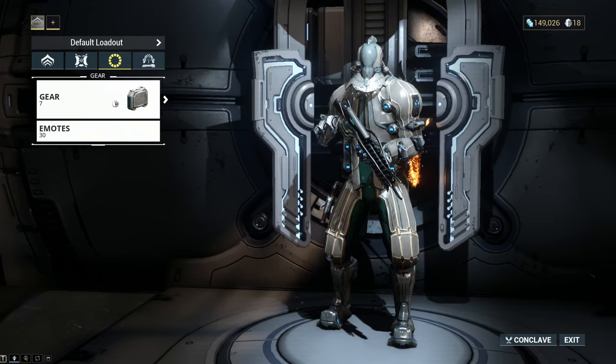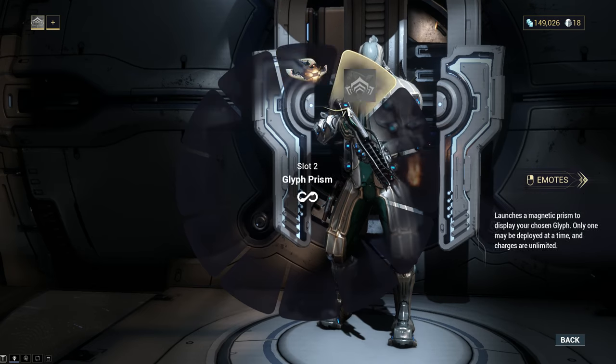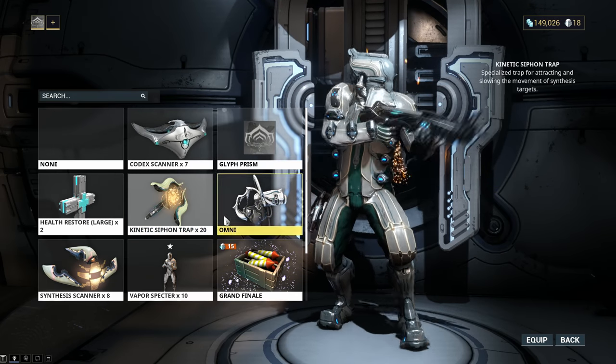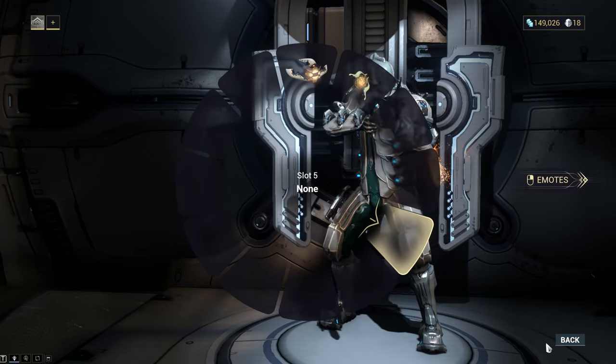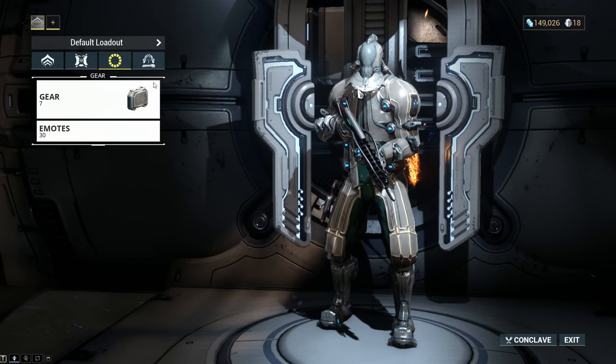Go ahead and equip both the scanner and the trap. If you've got the trap, equip it. If you don't have it, just equip the scanner. It's pretty obvious — if you don't have it, don't equip it. If you have it, equip it.